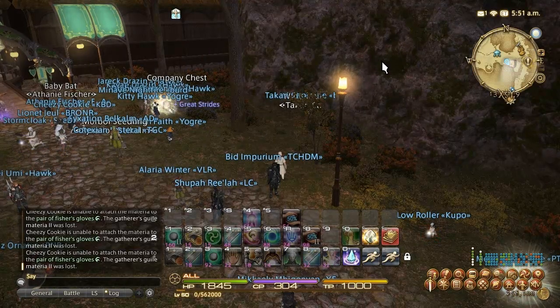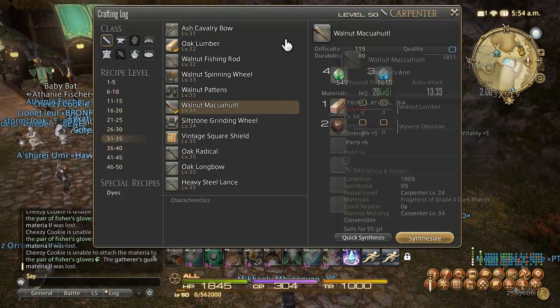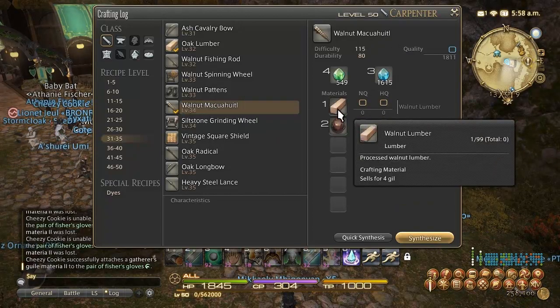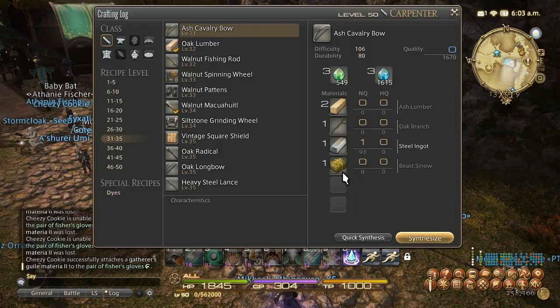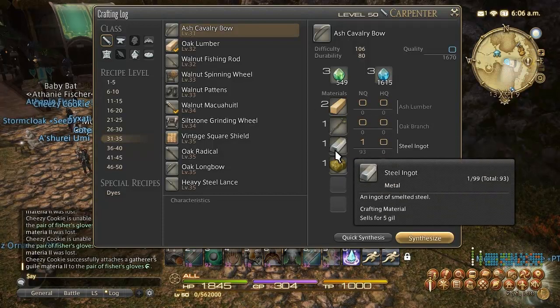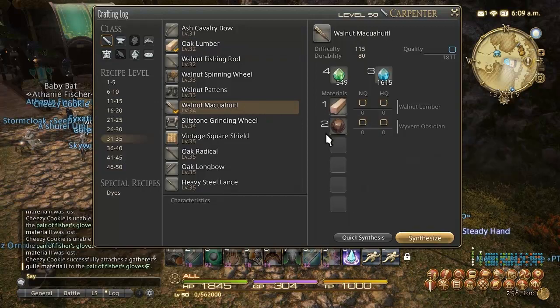Once you're at level 35, you've got a couple of options. The Gridania quest item is the Walnut Macuahuitl — it only requires Wyvern Obsidian and Walnut Lumber. Walnut Lumber is about 200 gil a piece, and Wyvern Obsidian is practically free on the auction house. The Observatorium option in Coerthas requires Steel Ingots and Oak Branch, which usually are not cheap. They're both decent options — if Oak Branch and Steel Ingots are cheap, the Observatorium quest can work. If not, the Walnut Sword in Gridania is the best option.